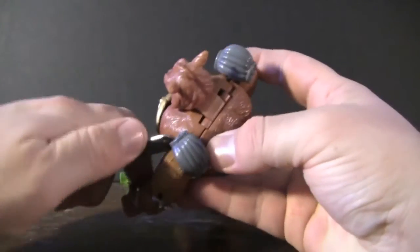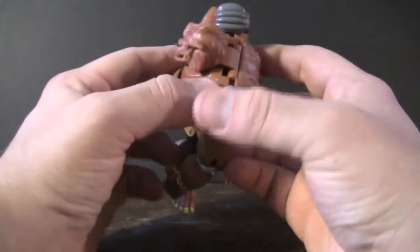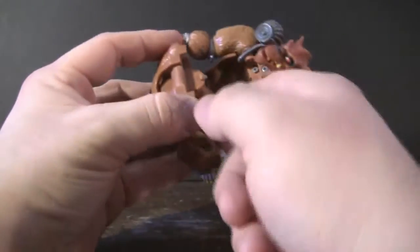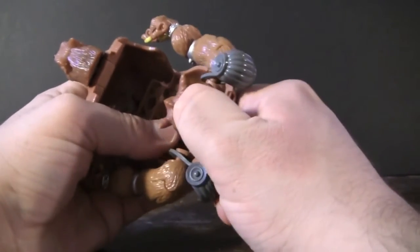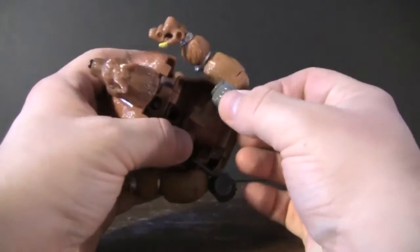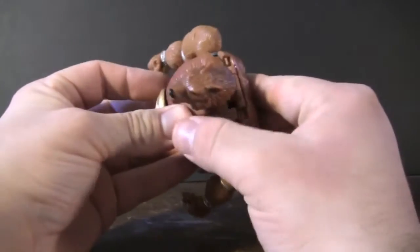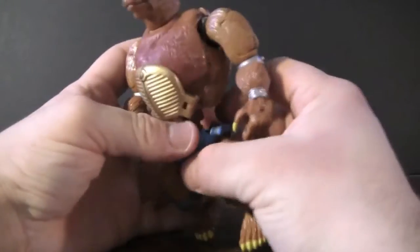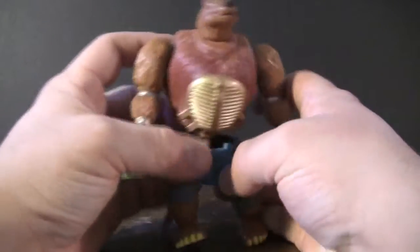There we go. In the past this used to pop apart a lot easier but over time it's gotten a little bit hard. So you're going to move this back, pull his little wolf head out, and then gently try to push that in. We're going to move his shoulder pads in because those are going to fit all the way inside here, then move this back and snap that apart. It actually doesn't look all that bad with his wolf head out — it almost looks like one of those weird hero dog creatures.